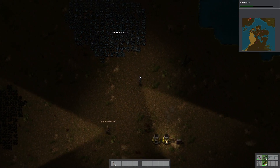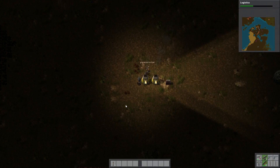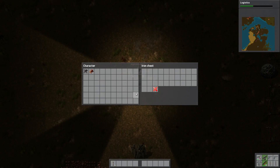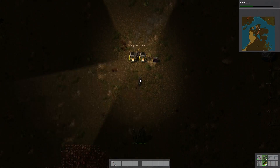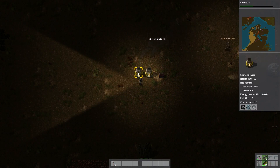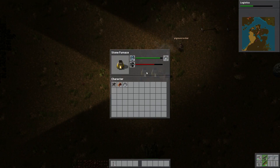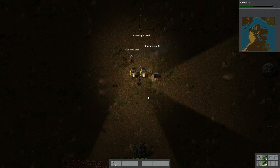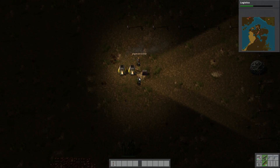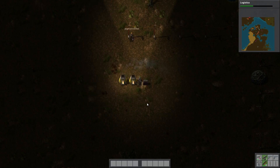If we automate research it's really nice but we don't have the resources to make that system effective - that's basically the problem I ran into. You can control-click to get items out, shift-click puts all items of that type in. Can you put your electricity poles in the chest? Here's some iron plates too.